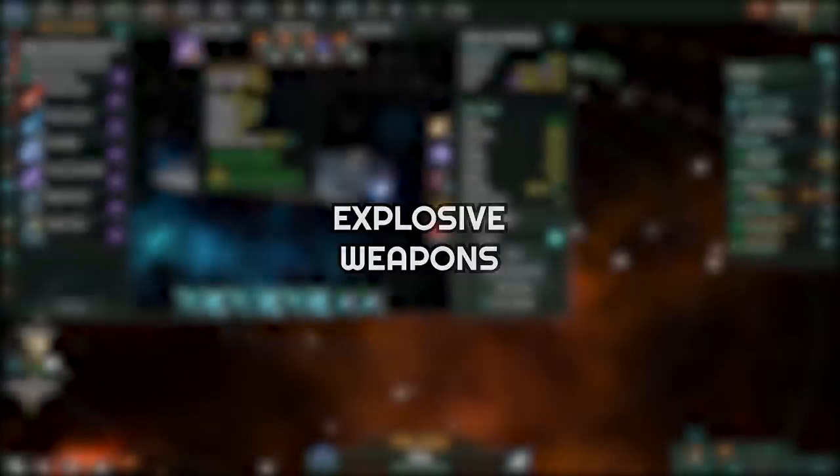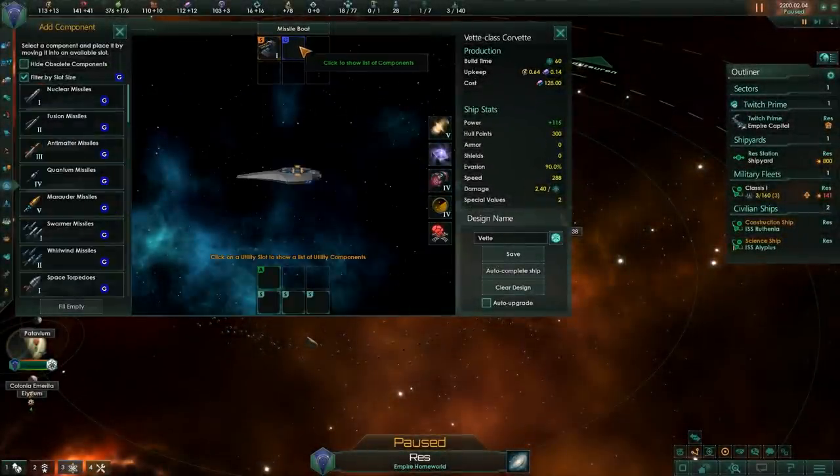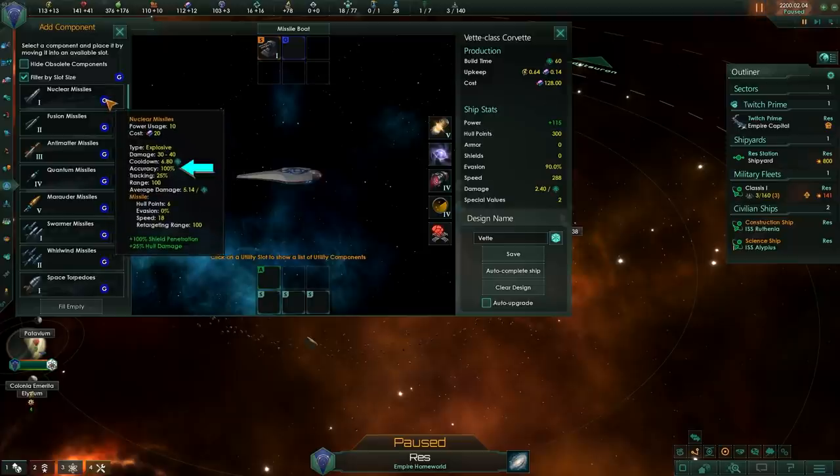Explosive weapons are the ones that fit in the guided weapon slot — these are the missiles and torpedoes. They have fairly high damage, 100% accuracy, decent tracking, and they completely ignore shields. So explosive weapons are fairly strong. However, they are hard countered by point defenses. While these explosive weapons have high average damage per day, if they get countered by point defense they do zero damage. So you need to make sure the enemy ships don't have point defense systems on their ships before using them.